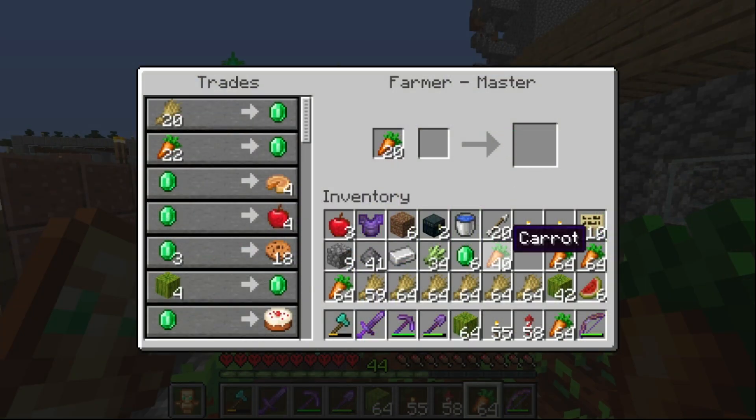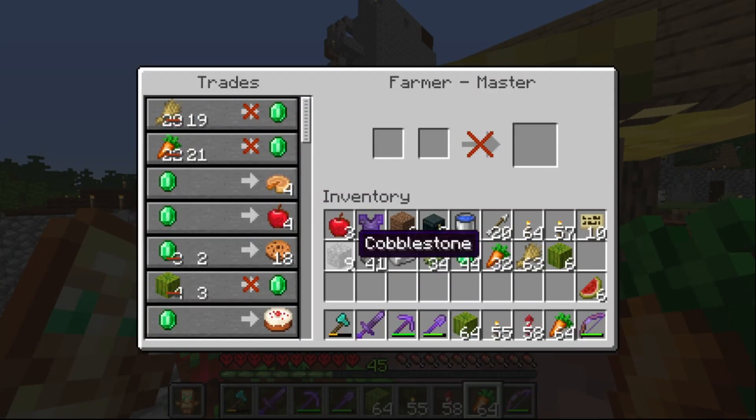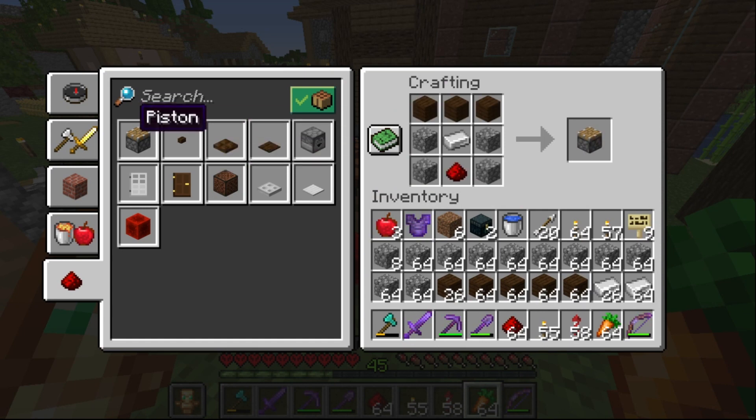Over some time I collected a whole bunch of crops, so it's time to try to get some emeralds out of them. Just in that little trading session we've already gotten ourselves 44 emeralds, which is quite amazing. My melon farm is too slow, so I'm going to expand our good old melon farm.